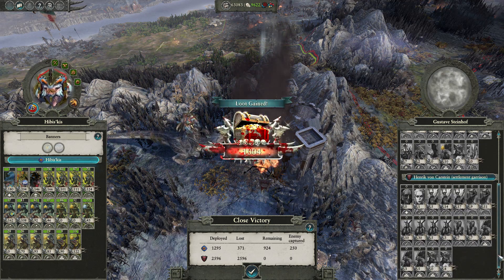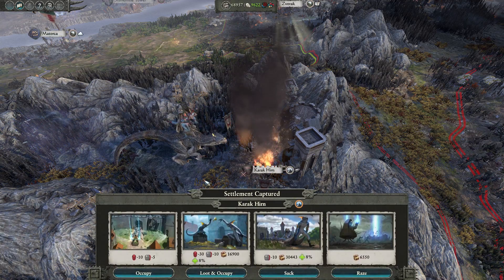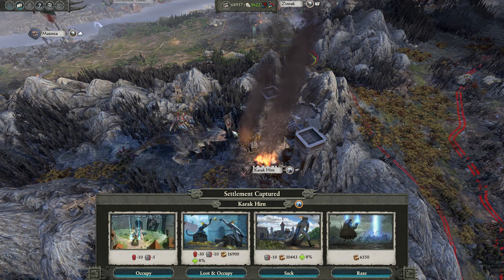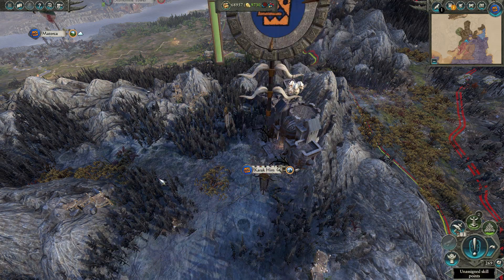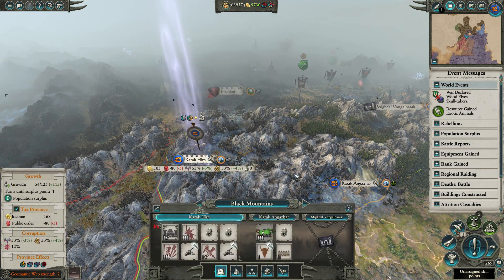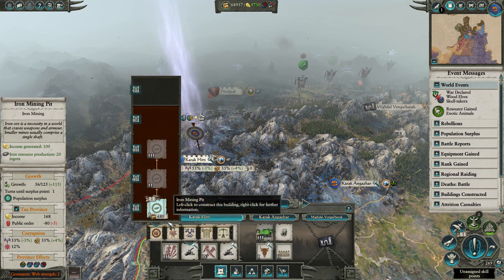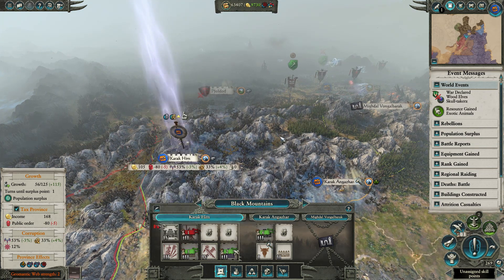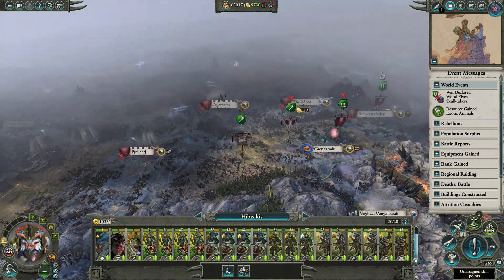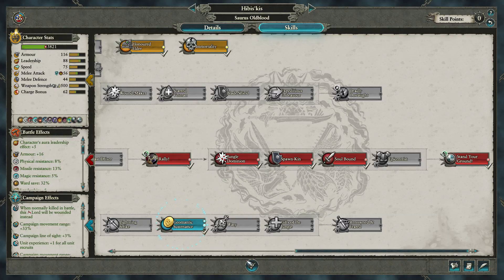Back to the map - look at all that stuff we killed, excellent, lots of cash. Hibiscus is level 26 and moving along. We can't afford another army and even though we have 10,000 income, money might become scarce soon, so I don't feel like we need to sack anything. Dagger of Sotek - that's kind of cool. We need some walls and a shrine of the old ones - that's basically all we really need in a lot of these provinces. Let's upgrade this thing for the replenishment and growth.